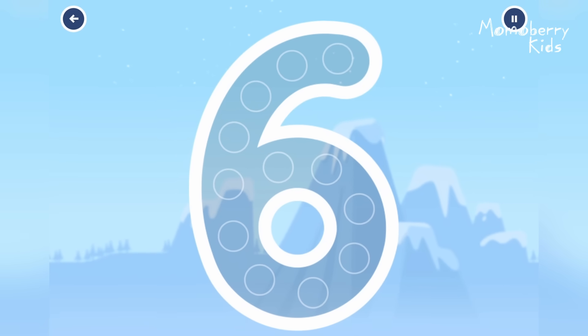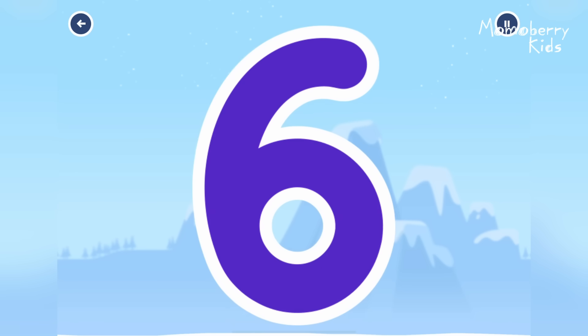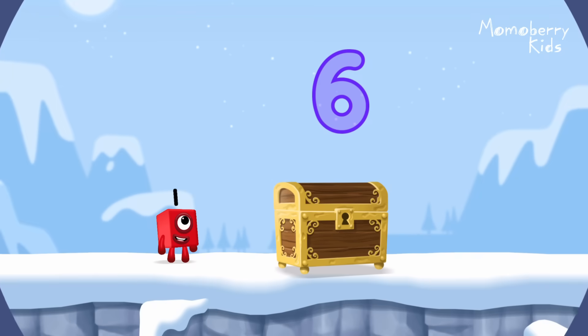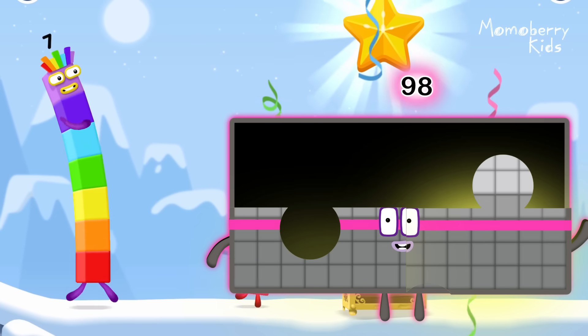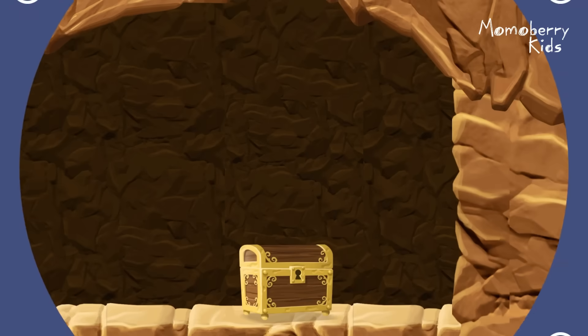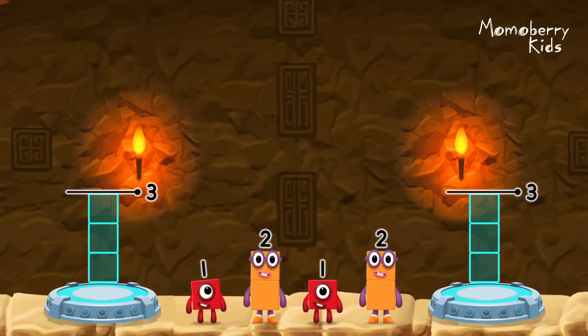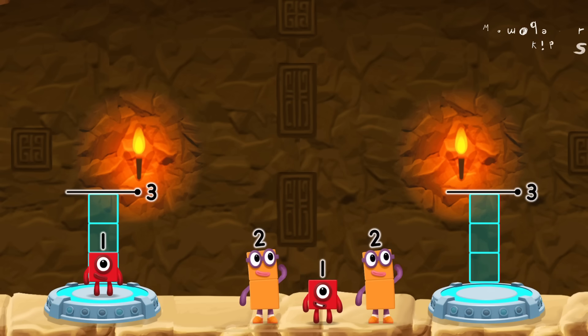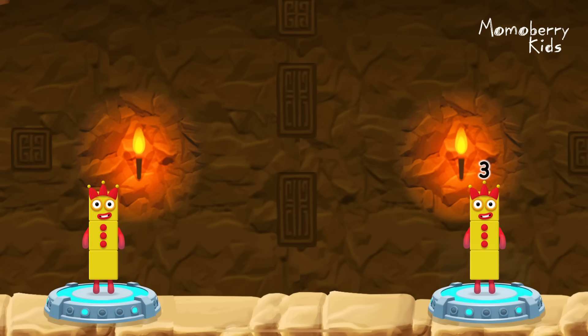Can you open the treasure chest by tracing the number? Six. Share the number blocks evenly to make two groups of three. One, two, one, two. You cracked it! One plus two equals three. One plus two equals three. Three equals three.